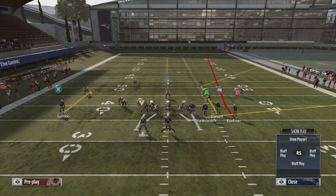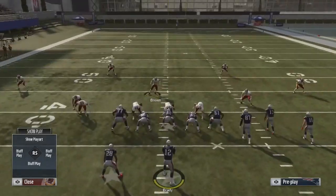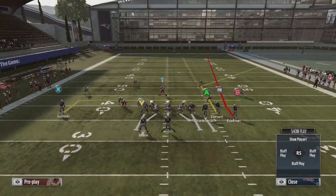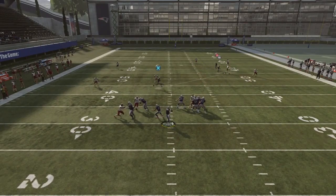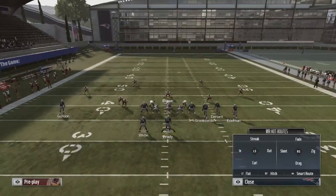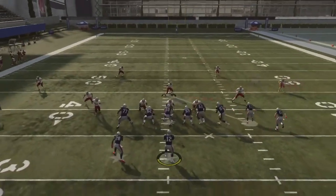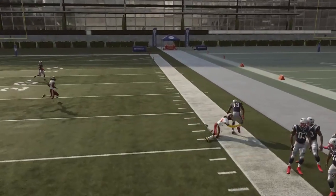They're gonna have a deep corner out and a little five yard in route, which makes you decide with your user — who do you want to guard? Do you want to guard the in route and give up a 30 yard post, or guard the 30 yard post and give up a 10-plus yard in route? The easy answer is you give up the in route, because you don't want to give up more yards. But I want to show you guys how to lock up both routes and give up zero yards.